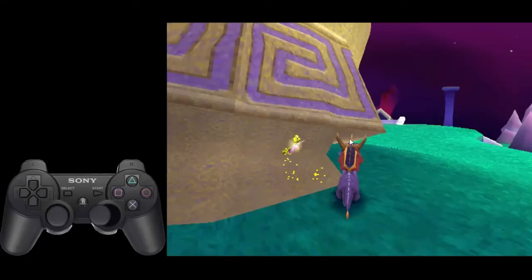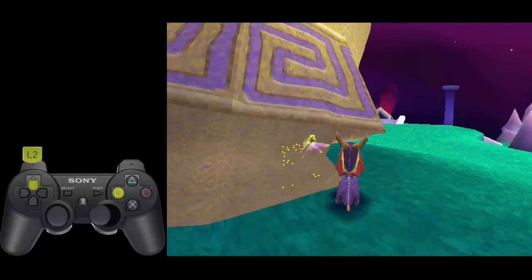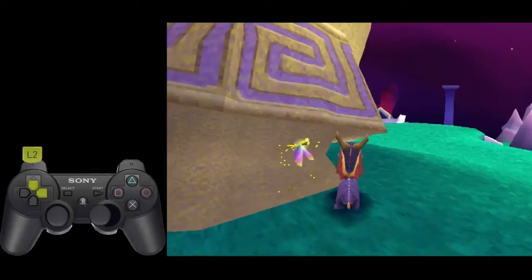The first thing you want to do is aim Spyro to where the helmet and the ground connect. From there, tap square, and then after tapping square, hold upright and L2.